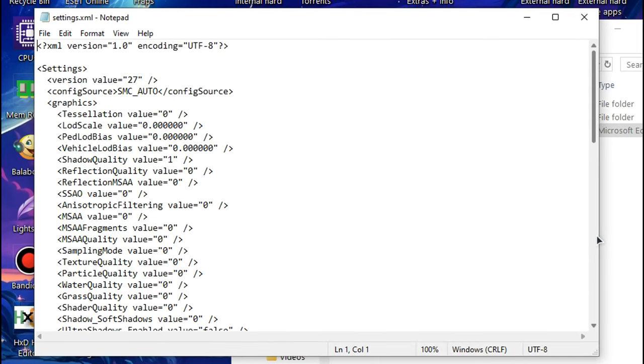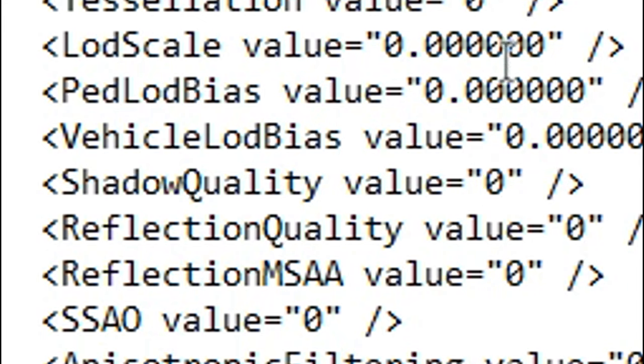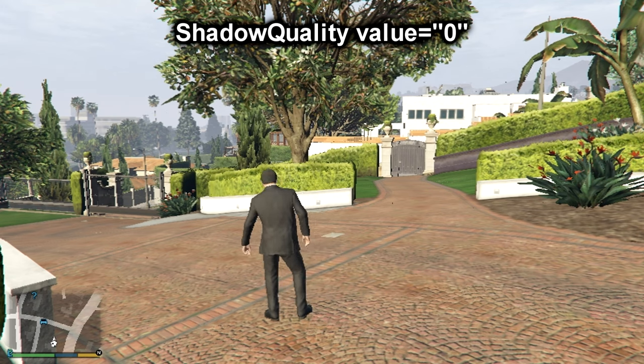We're gonna return to the config file, where we've got a lot of tinkering to do. First things first: the Shadow Quality value controls the quality of the shadows. Setting it to 0 disables the shadows entirely. But if you're a low-end gamer, you probably know that.